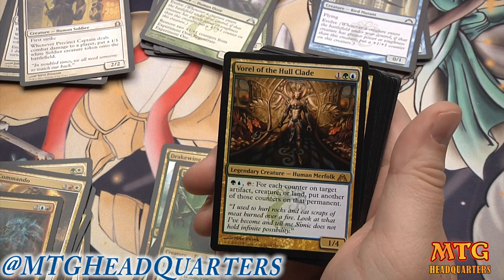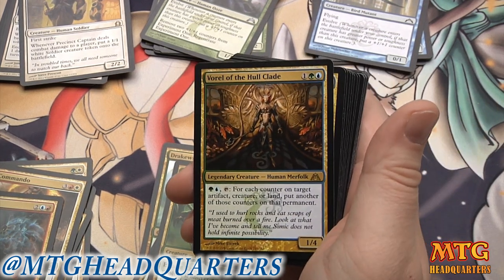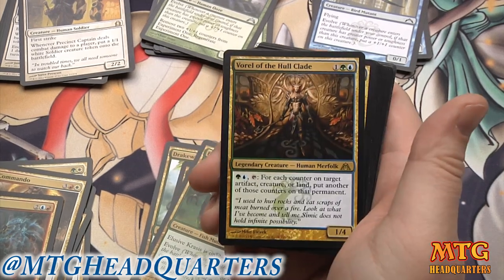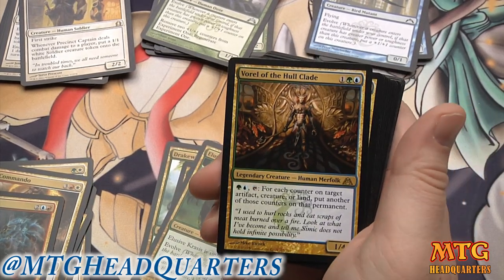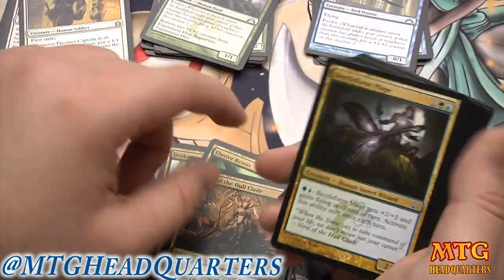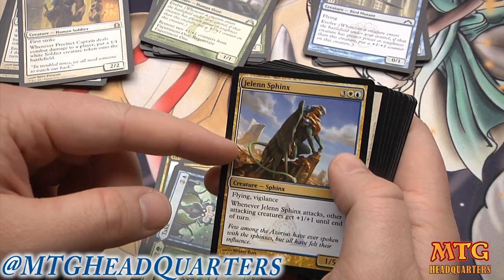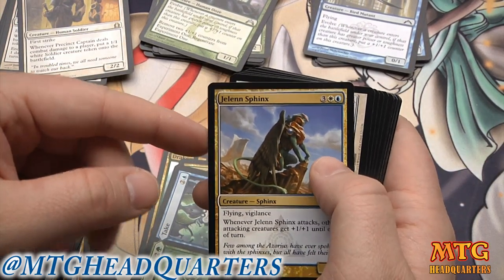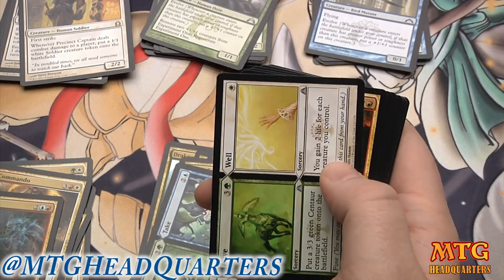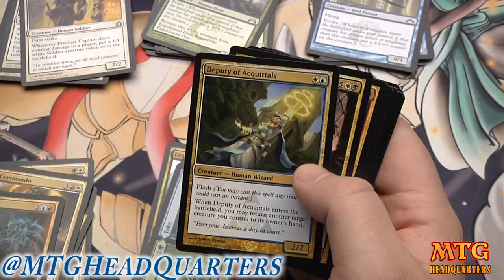Varol is extremely good in the Simic build, and the fact that we got him kind of tells me I'm going to play some version of Simic because I have enough Simic creatures. Beetleform Mage is very good, Give and Take again very good. Jarad's Sphinx is really, really good too. Alive and Well is good. Morgue Burst is borderline playable.